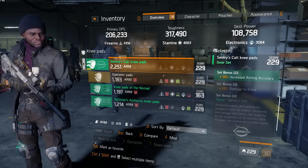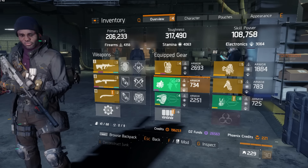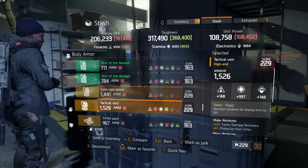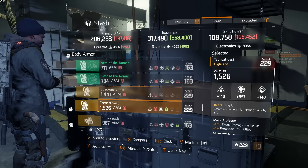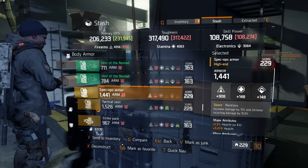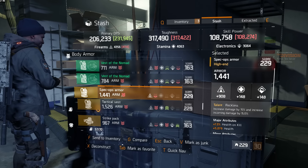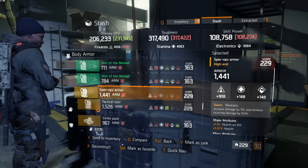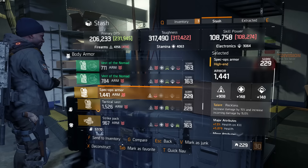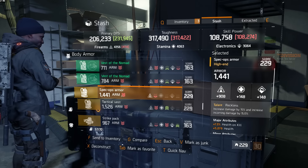So they most definitely nerfed the set gear bonuses — they're no longer overpowered. And now they've most drastically buffed all the yellow pieces of gear. As you guys can see right here, they've also added several new talents. For example, there's one that decreases cooldown of healing skills. The Reckless talent on this vest increases damage by 15% but also increases incoming damage by 15%. Now it's more viable to use this piece — before, people would kind of abandon it at 268 gear. But now, because all gear is the same gear score and they buffed the gear pieces significantly...